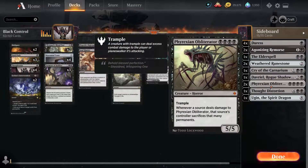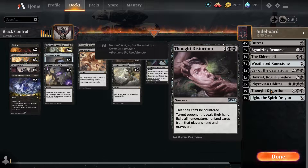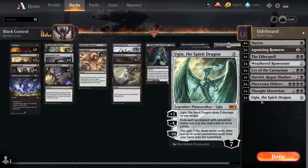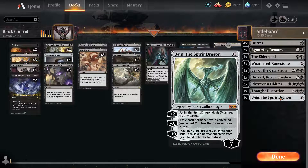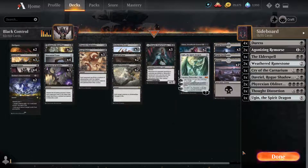Two Phyrexian Obliterator for aggro matchups, because this card is just crazily, stupidly fun. Your opponent will run into it and deal damage to it, but even if they want to kill it, they have to do at least 5 damage and they lose 5 permanents — usually lands, which sets them back significantly. Thought Distortion for control matchups — since it can't be countered, we take their entire hand and they lose everything. And another Ugin the Spirit Dragon — if we're going against something not creature heavy, we can drop Liliana or Torment of Hailfire for Ugin and just start going with that ping damage instead.